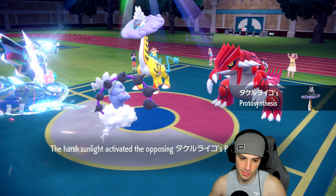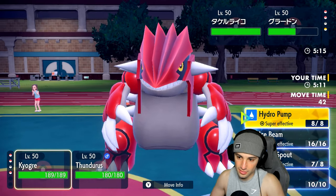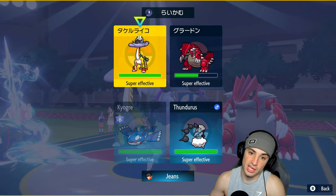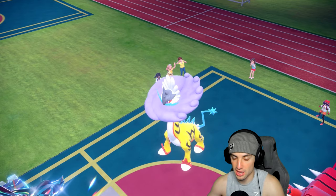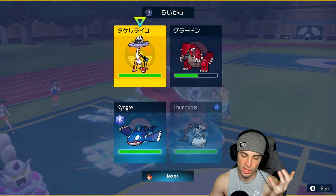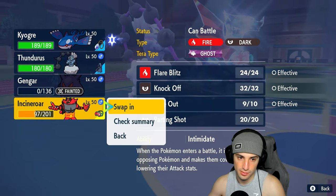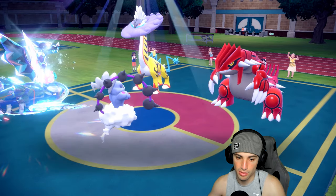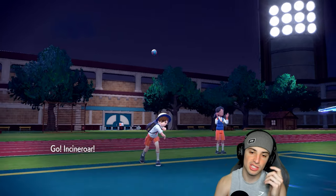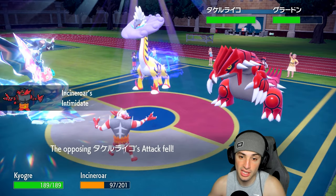We're pretty much forced to swap Kyogre out. I wish I could get a burn on Groudon. It's going to be Raging Bolt, which I could just Eerie Impulse down. I still like the Dragon Tera here. I'm going to swap Thundurus in and Eerie Impulse — wait, I swapped the wrong Pokémon. I always swap the wrong Pokémon. I might have just sold the match by doing that. Good thing this thing doesn't have Clear Amulet — that's actually big time for us.